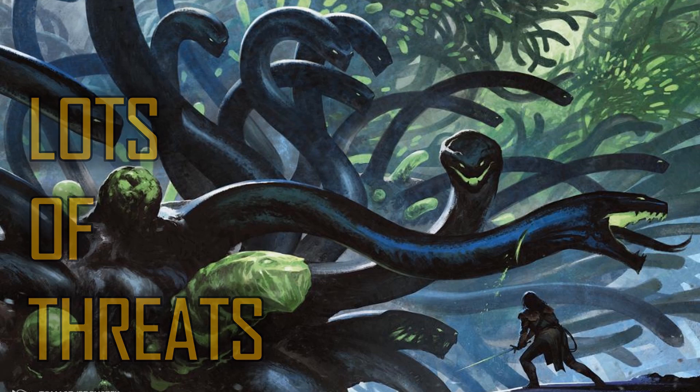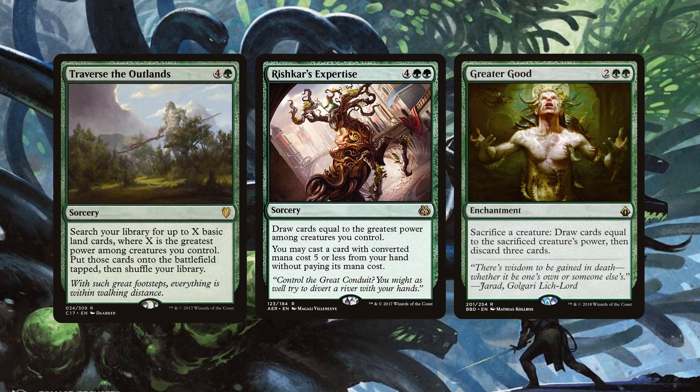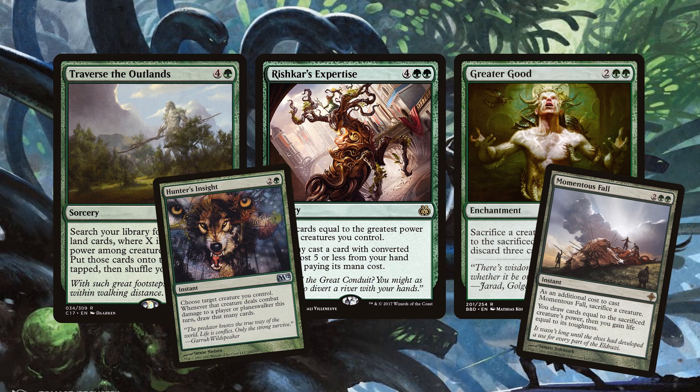We can mess around with the power of our creatures with these powerful spells. Traverse the Outlands: take the power of your creature and search for that many basic lands — get a lot of forests onto the battlefield so we can cast even bigger things. Rishkar's Expertise: you draw cards equal to the greatest power of a creature you control, hopefully a big hydra, and then you get to put something onto the battlefield with CMC 5 or less. Greater Good is an enchantment that lets you trade in your creatures for card draw, giving you advantage creature after creature after creature.